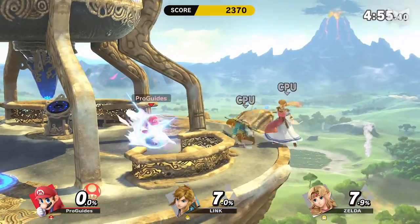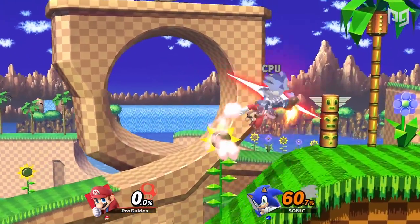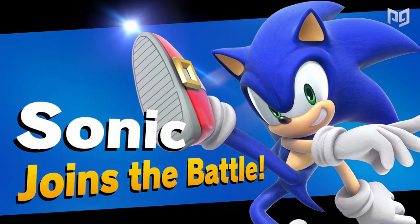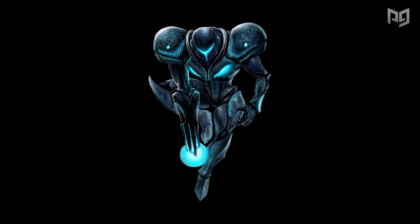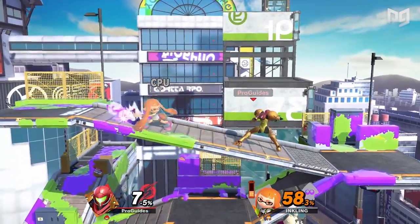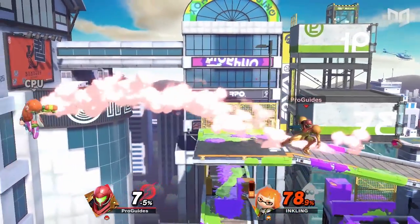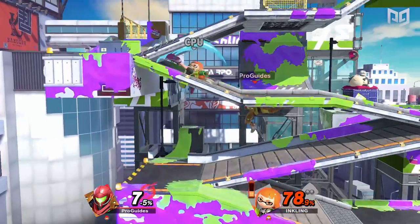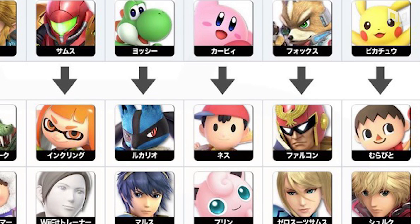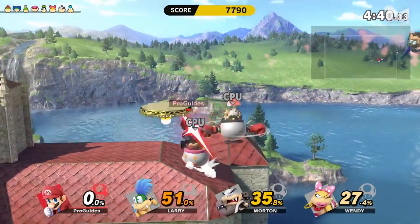Classic mode is also the best way to target specific characters you want to unlock. Once you beat classic mode, a new character will pop up and challenge you when you return to the menu — beat them and you get them. What you might not know is the order for classic mode unlocks, and you're probably not gonna guess it because it's total nonsense. For example, completing Samus's classic mode doesn't get you Dark Samus — it gets you Inkling, because just as Samus is a merciless bounty hunter raised by birds, Inkling is a merciless bounty hunter raised by squids. We've got a convenient infographic — basically each character's classic mode unlocks the character under them, and if you already unlocked that character, it unlocks the next one down.